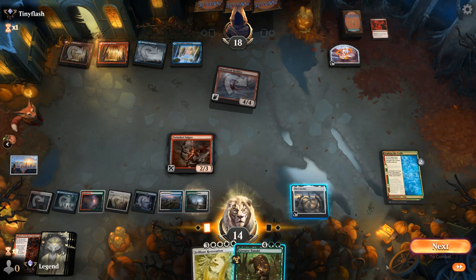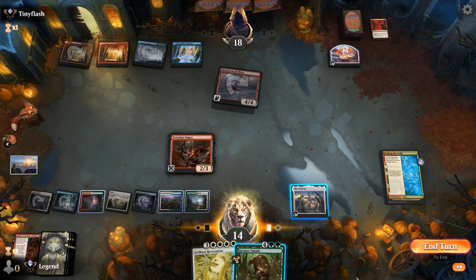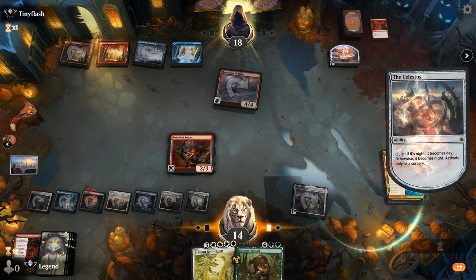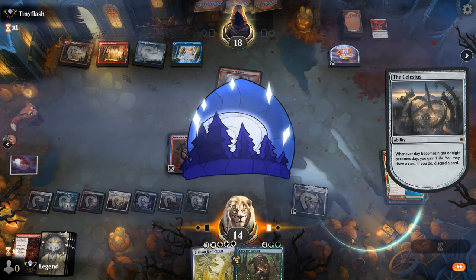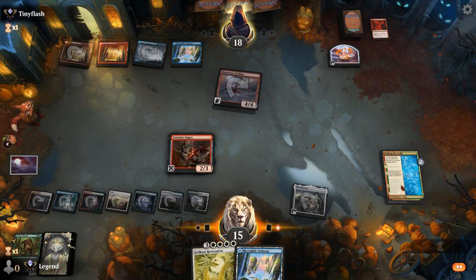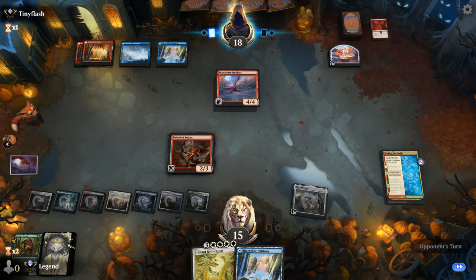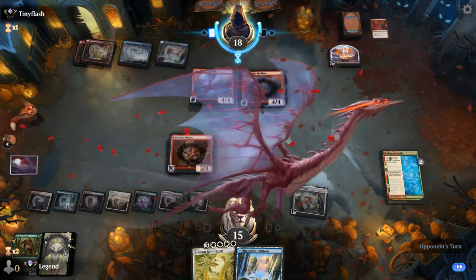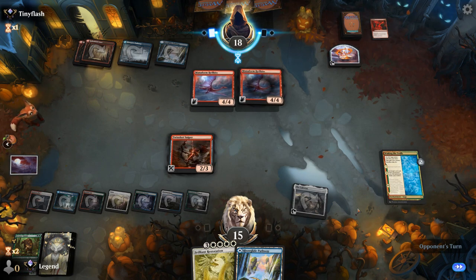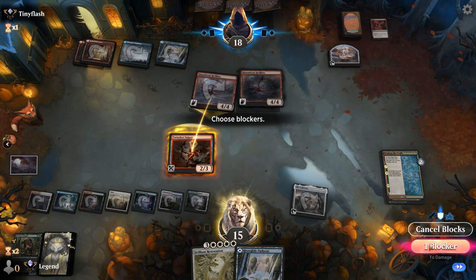Hope there's no Counterspell. Could also activate Celestus instead of channeling Tanuki — we have quadruple white even if Celestus dies, so maybe it's better to activate this and discard Tanuki. If we can dodge a Counterspell we're in great shape, hopefully they tap out for something like a Goldspan Dragon. Another mana from Hellkite. Next turn make a bunch of Trolls. One of the advantages of using Tanuki over Celestus is getting an extra land, which also represents an extra Troll.